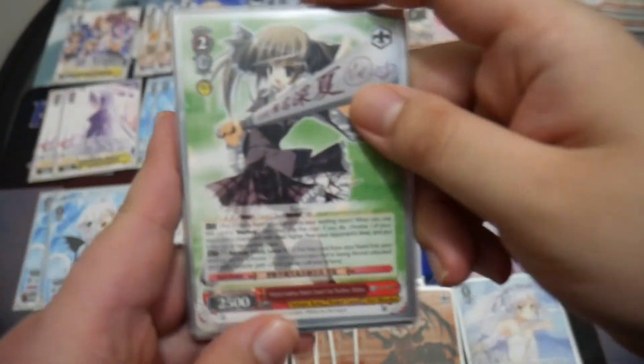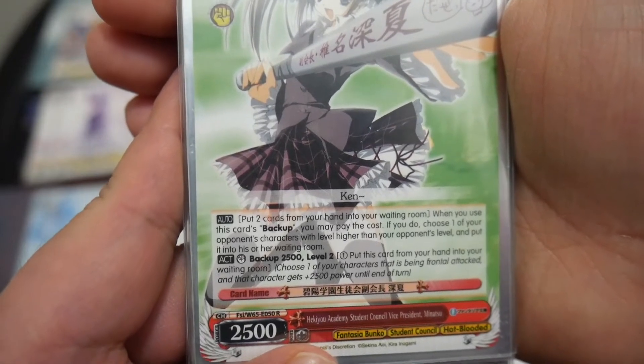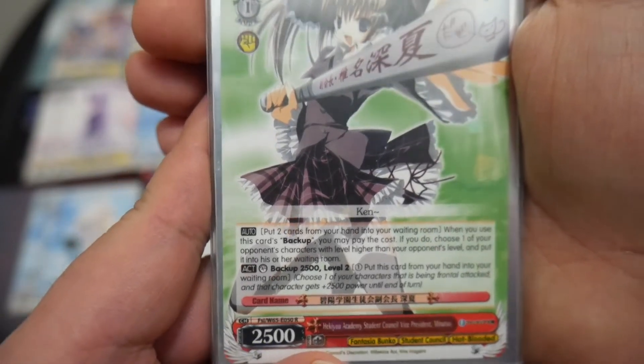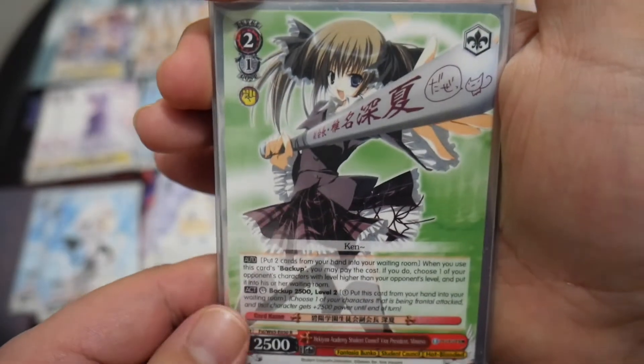At level two, I'm running four one-offs. I'm running the red early-play punish backup. When you use this card as backup, you can discard two cards. If you do, choose one of your opponent's characters with a level higher than your opponent's level and put it into their waiting room.